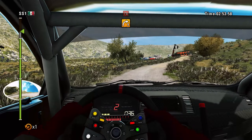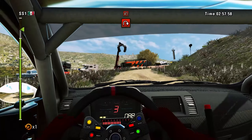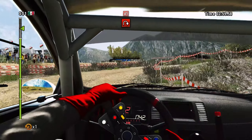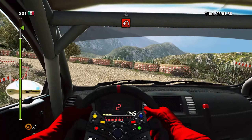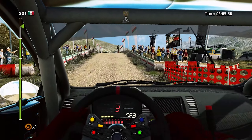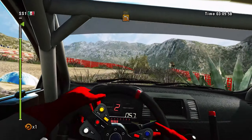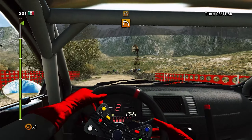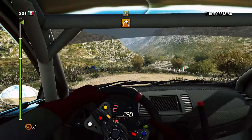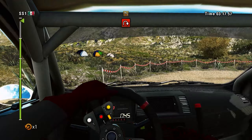Left 6, 60. Hairpin right, and hairpin left. 60, on press, and jump. Right 3, and 40. Then left 3, into right 3. Left 3, into hairpin right. Left 3, into hairpin right. Left 3, into left 4, finish.